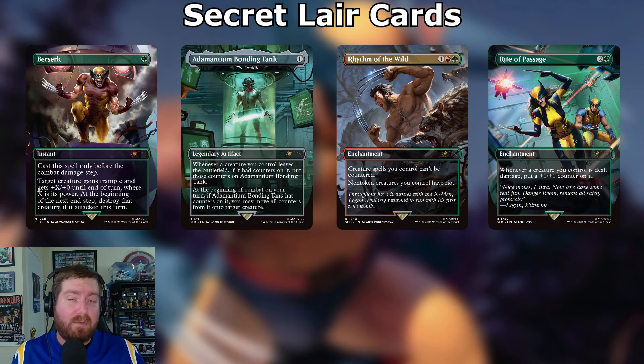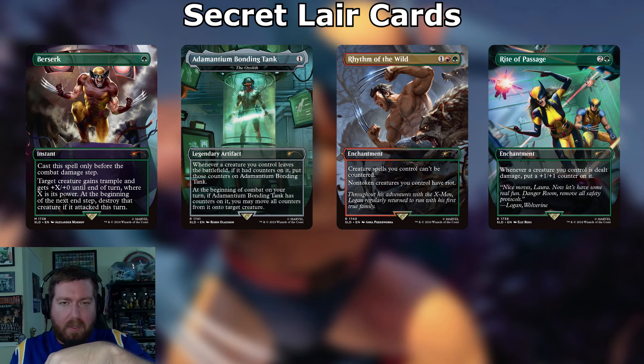Berserk works really well here — we absolutely go crazy and smash our opponent. Adamantium Bonding Tank is just the Ozolith, an incredible reprint. One mana legendary artifact: whenever a creature you control leaves the battlefield, if it had counters on it, put those counters onto the Adamantium Bonding Tank. At the beginning of combat on your turn, if it has counters, you can move them onto a creature.